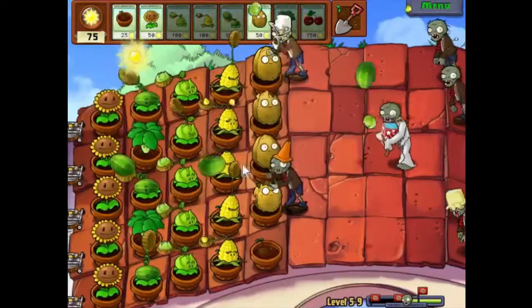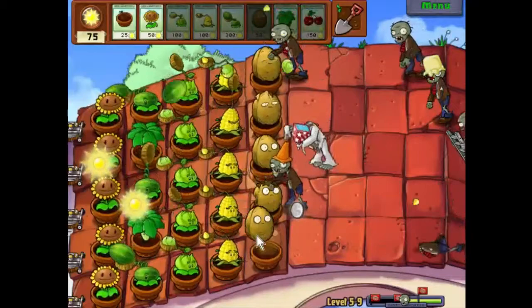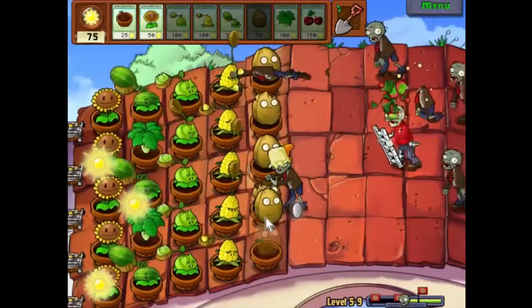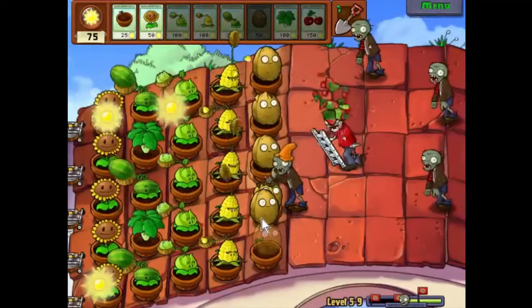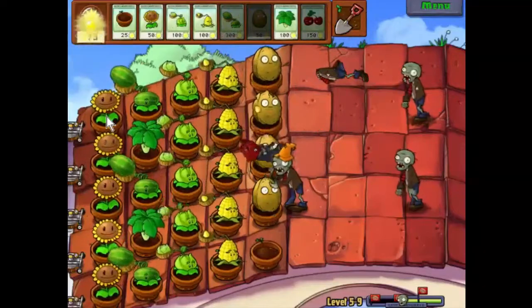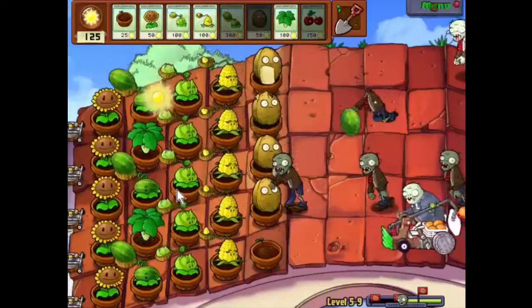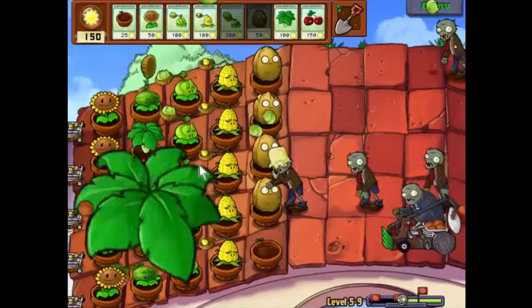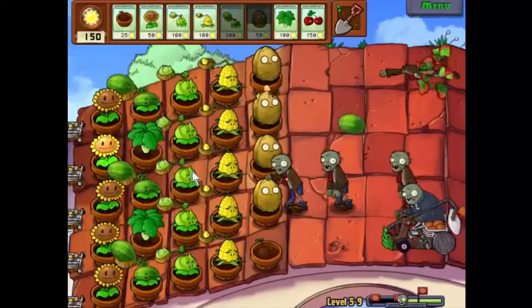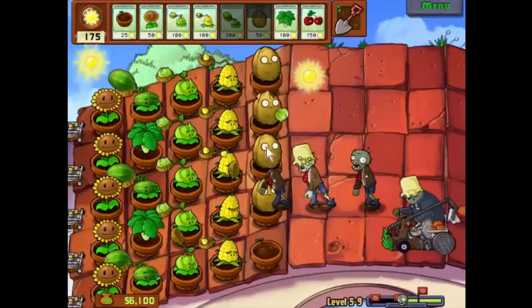Let's have another one to gnaw on — I hate those things. Let's wait for that to get eaten. There we go, let's have another one to gnaw on. He's not going to last very long. These guys can't do any damage to us because of the bungees. I think we're going to be alright. Still need to get one last walnut in place.